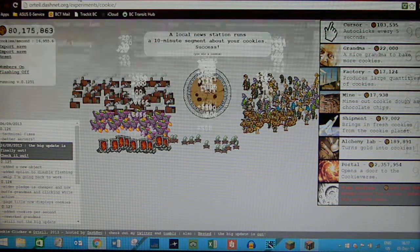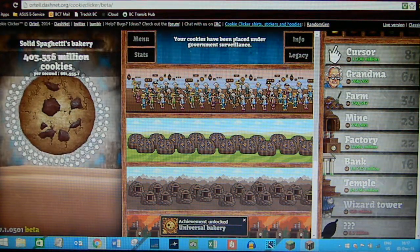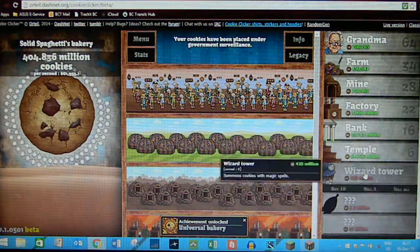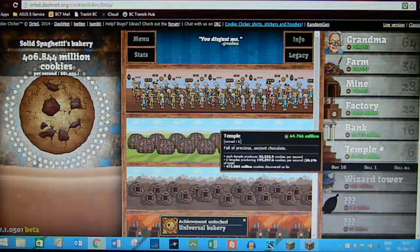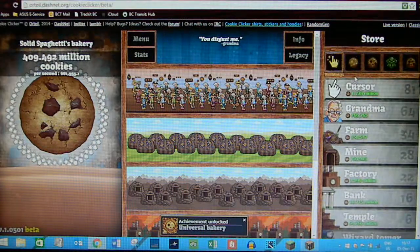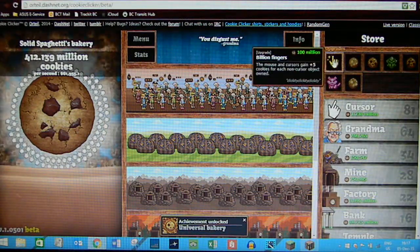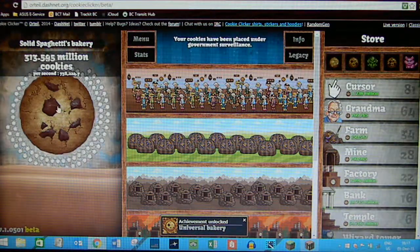I've also started on the beta version. It's pretty much the classic, just with different upgrades. Over here is the wizard tower, and I don't have any temple — just the bank. I can actually buy this: a billion fingers.